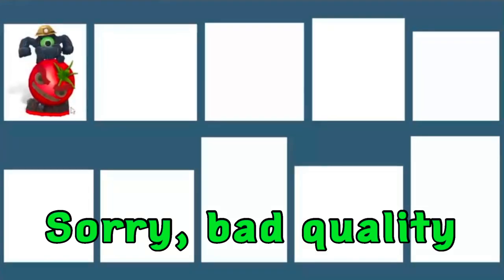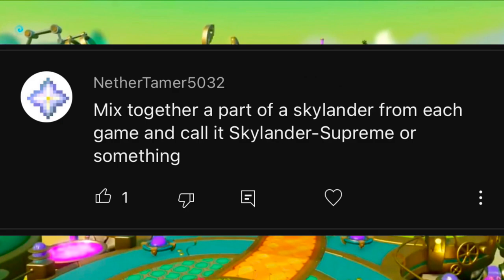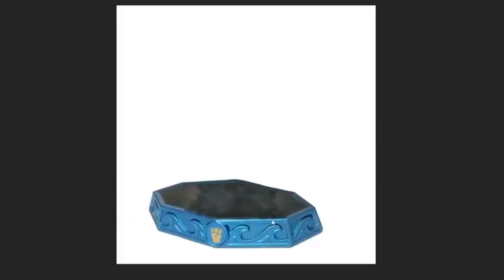I'll slide each custom onto a little digital shelf. Next up, Nether Tammer wants me to mix together a part of a Skylander from each game. It makes the most sense to mix some of the most well-known Starter Pack characters. Starting with Imaginators and going back — gotta start with the base, so I ripped that off of Kingpen. Moving up would be the legs.